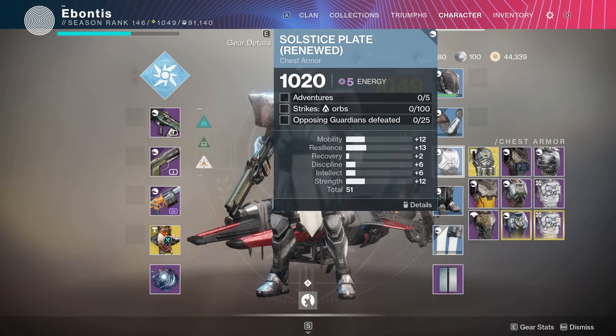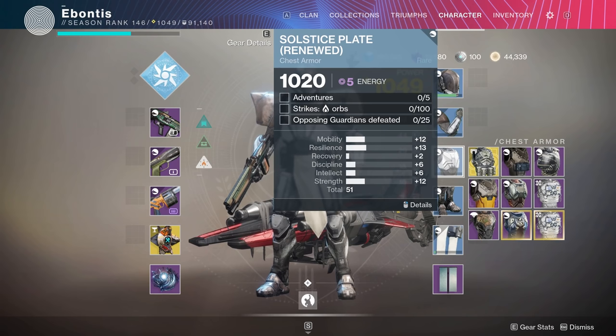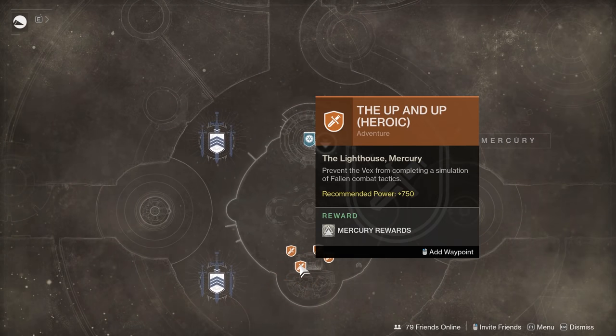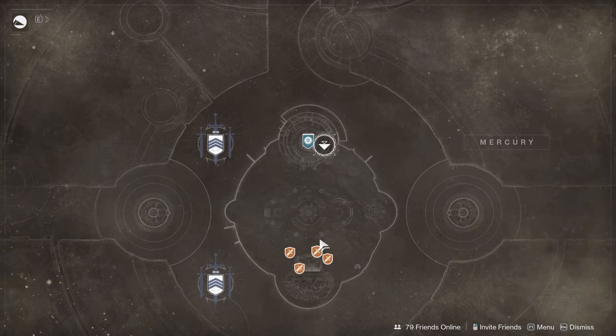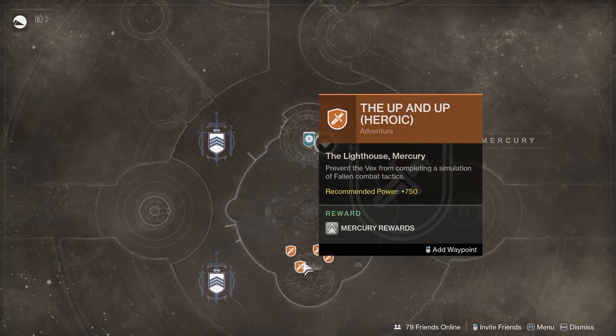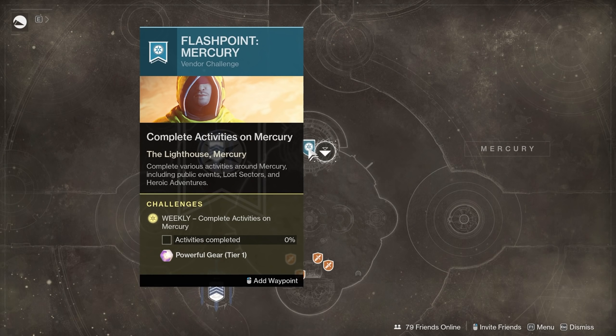Coming down to the chest, I need five adventures. This may be on the boots or cloak depending on your class, but everybody has to run five adventures. If you're looking for adventures, find where the flashpoint is — that's the only place you're going to find them. It doesn't have to be heroic. This time we've got Mercury. You could run the heroic over and over, or mix it up with the other ones. If you're grinding it out in the same day, you'll be running the same adventure five times, which might be boring, but you can also spread it out over five days and do one per day.